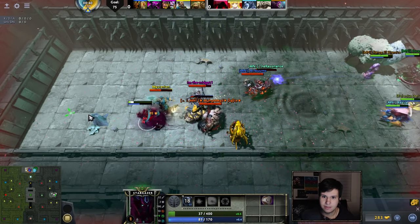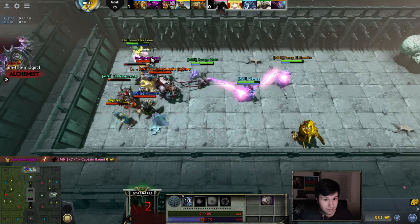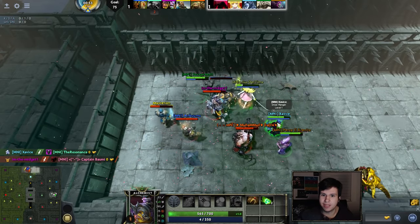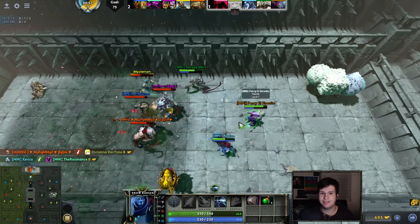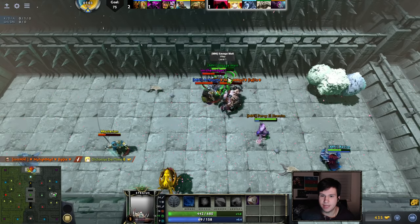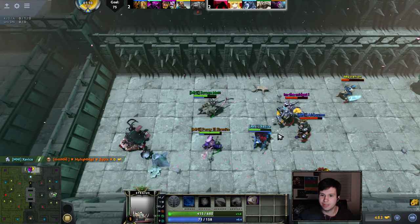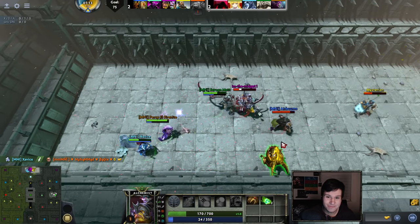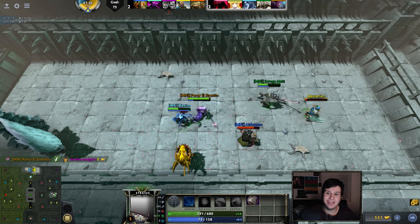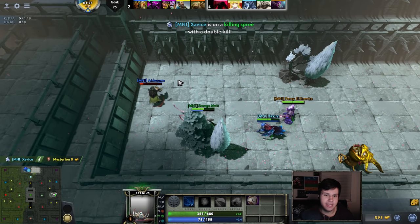I'm dead. Alchemist is a problem — Acid Spray applies minus five armor. You've got to get out of there. We got the bear, we got the Scare Snipe. Alchemist is also out of mana now, so you don't need to worry about that anymore. You can actually still easily win this. You got quite the advantage, and that's just because of the Poor Man's Shield. You see how they deal no damage to you? It's super broken. They just can't do any damage — the only reason why they could do damage to us was because of that Acid Spray. Without Acid Spray, they just cannot hurt you.